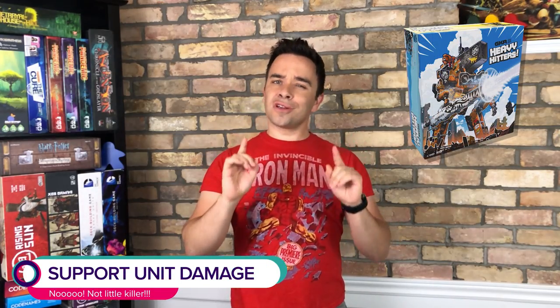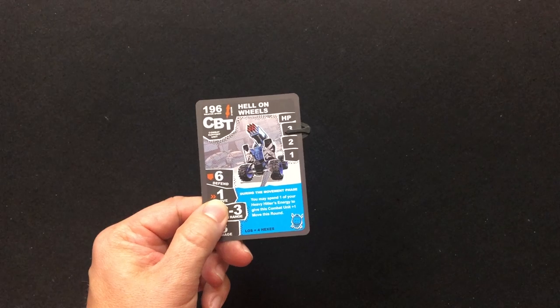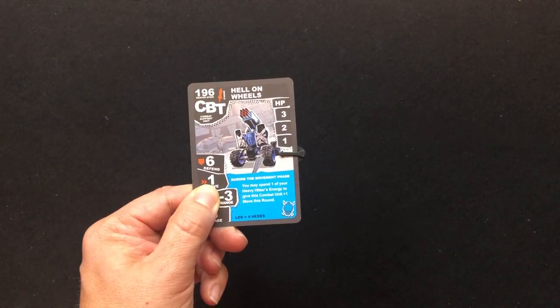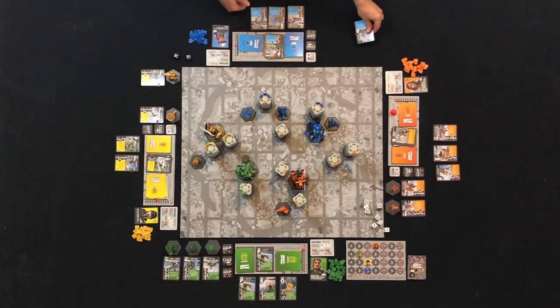Support units are a little more straightforward when it comes to tracking their damage. Each support unit has a hit point tracker on their card. Each time they take a point of damage, slide the little clip down the track. As soon as they take lethal damage, remove their figure from the board and place it back on the sidelines next to their card. A support unit that has been destroyed can always be brought back during the deployment phase by paying its energy cost as normal.